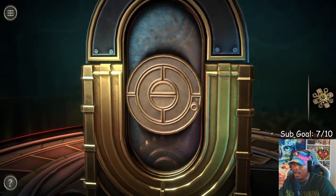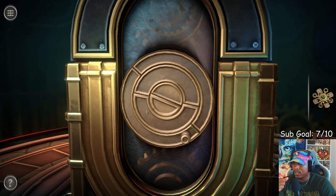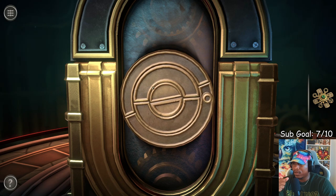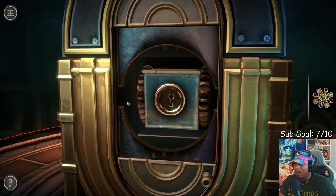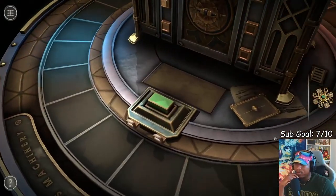Okay, we obviously turn this, right? We turn it till they line up. Now we need an actual key for that. Oh, we got a letter — let's read this real quick.